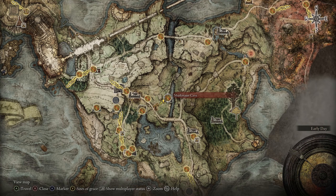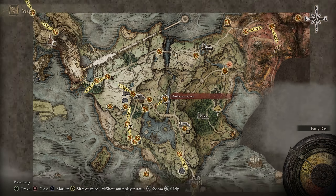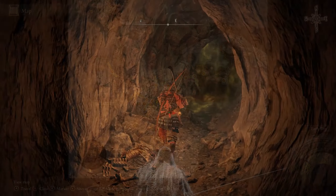To get this item, go to Murkwater Cave in the middle of Limgrave. Once you enter the cave, stick to the right side until you find the boss door.